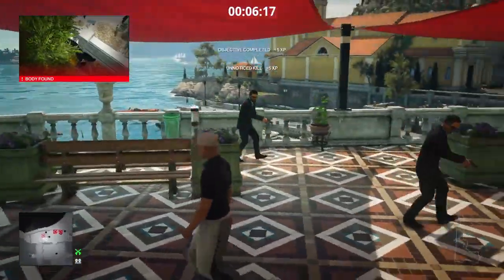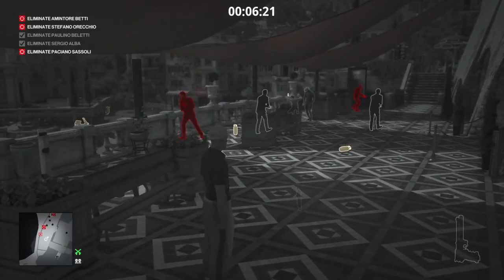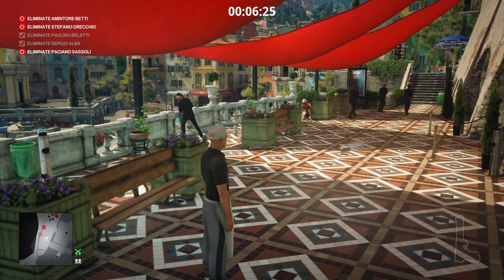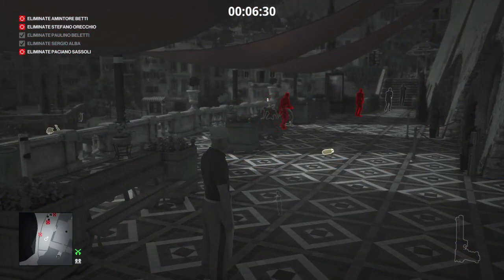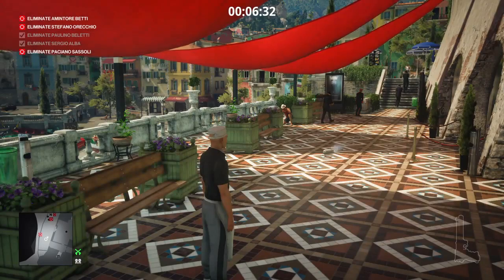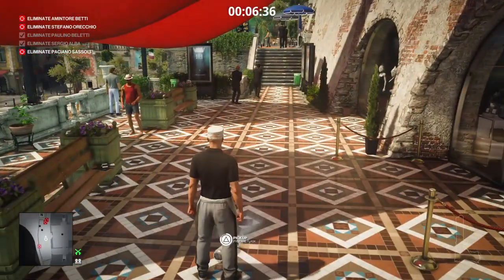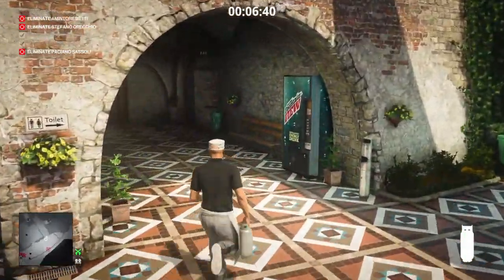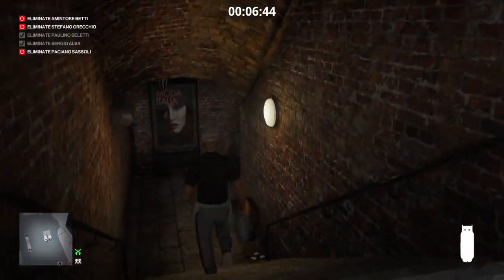The panic ensues and if things fall in our favor we can take another propane cylinder out along with one of our targets. It's looking quite favorable at that point, but there were two civilians nearby who could have potentially seen us, so our opportunity has now passed. We grab a propane cylinder and head downstairs to the next target on the lower level.